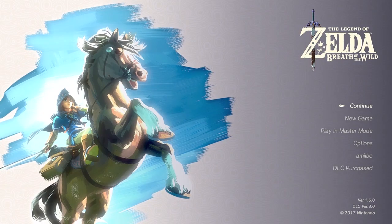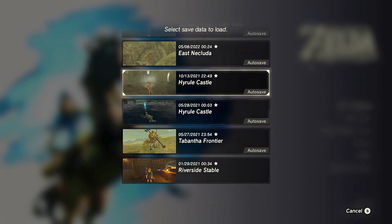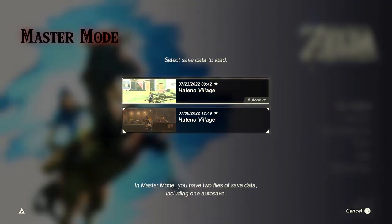I want you to realize you actually have multiple save files, not just one. When you go to your load screen in normal mode, you'll see your manual save and then multiple auto saves. If you're playing master mode, you have one manual save and one auto save. Yes, these are two separate files with multiple saves, but I want you to consider them as separate files for now — it'll make sense later.